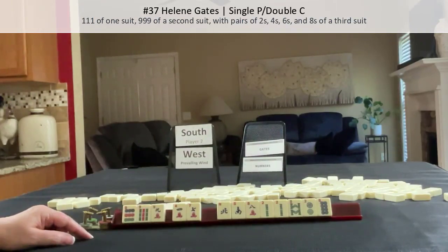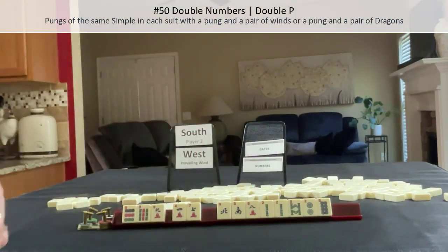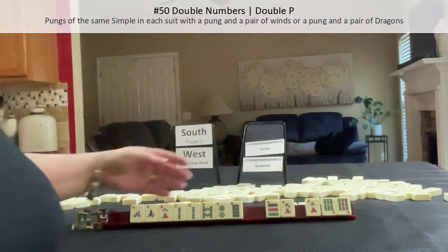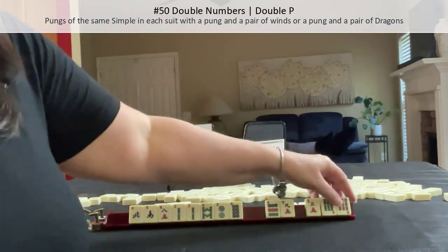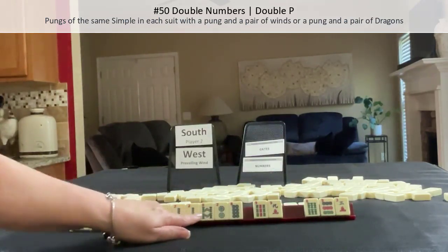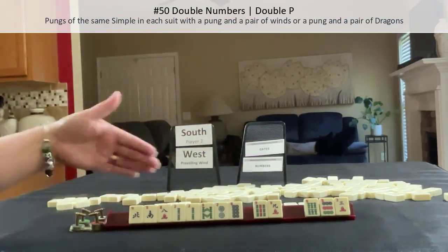Maybe we should play a number hand instead. I think I would try for a number hand — maybe double numbers: 2 and 8. Double numbers is on page 22, number 50. We need a pair of Windsor Dragons. Let's pass these three. We're looking for twos and eights specifically. We have bams. Can't use terminals, so let's pass those three. Part of me is thinking we should keep one suit as a plan B to switch to one suit in honors if this doesn't work out.